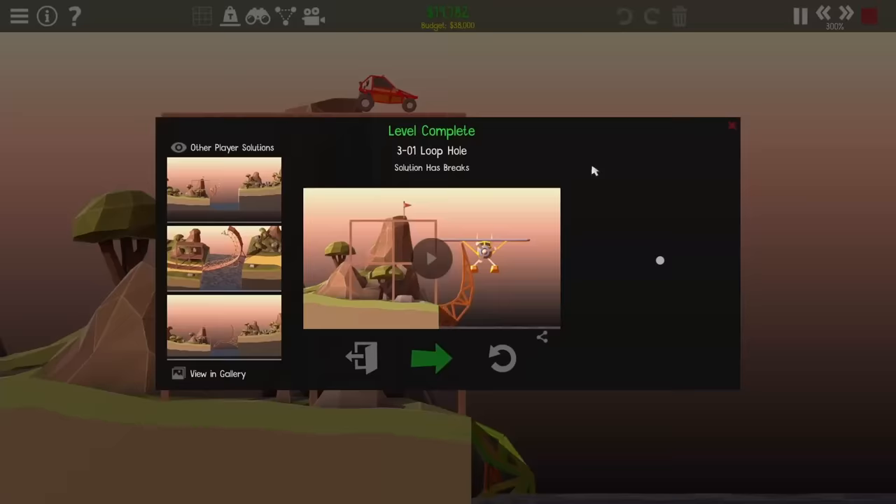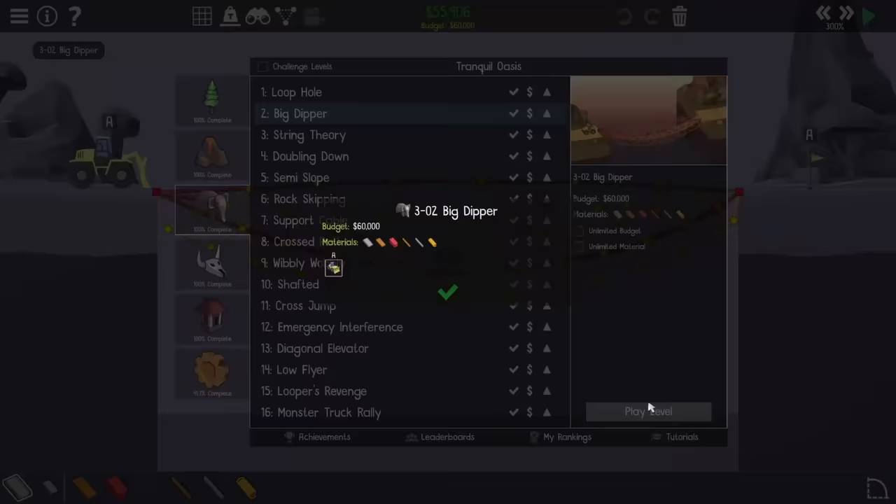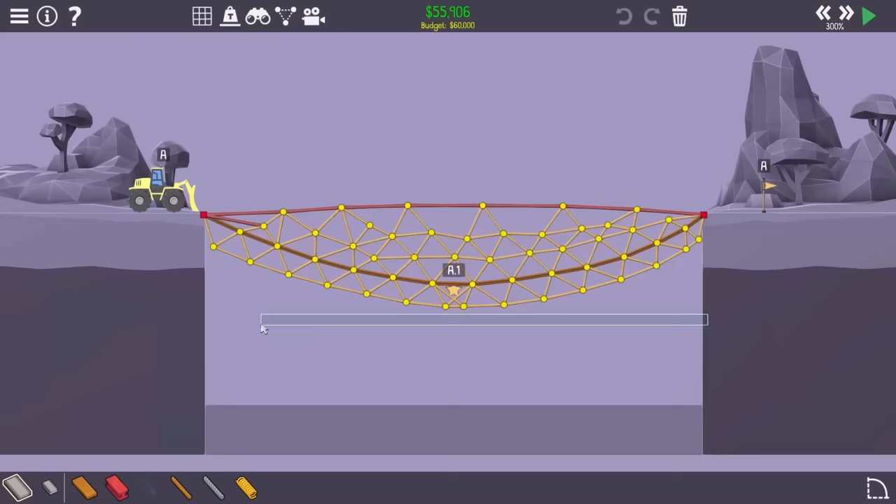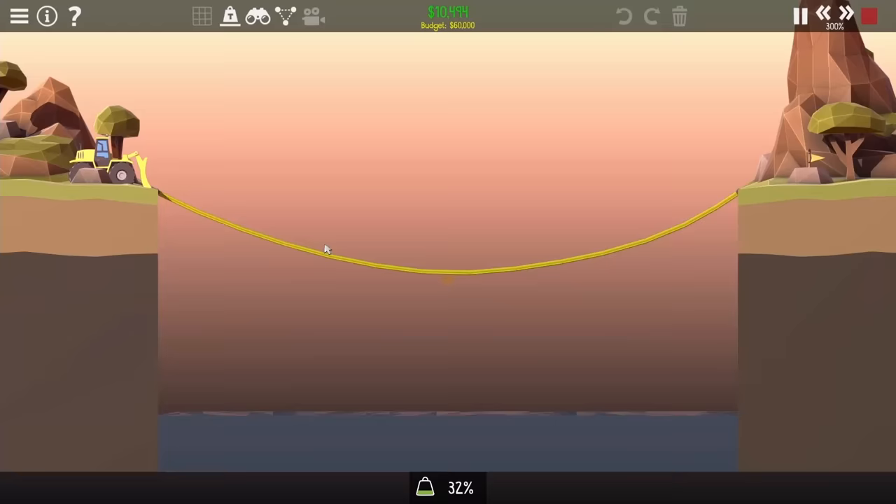The second level is way harder. I have to get this truck all the way across and it also has to dip down low enough to hit a checkpoint - that's a big problem because I can't reinforce the roads in those same spots since they'll interfere with the truck. I go for a dangling road to see how it would do and it actually didn't seem too bad - I got pretty far before it ended up breaking.